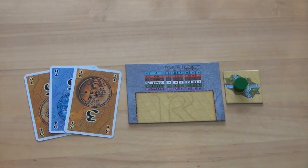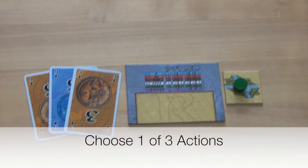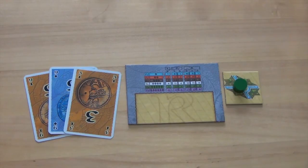During the game, players are trying to build their own Alhambra. To do this, they will choose one of three actions. Let's take a look at the three possible actions.